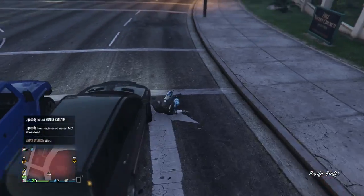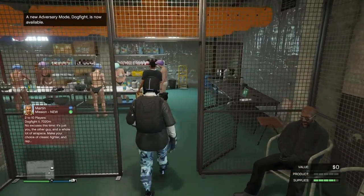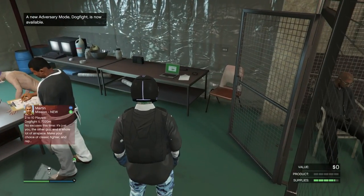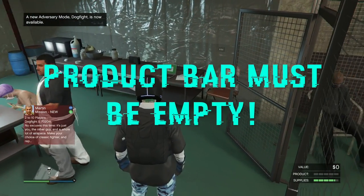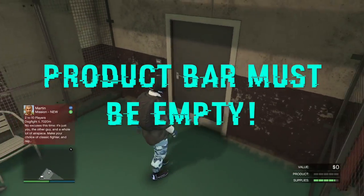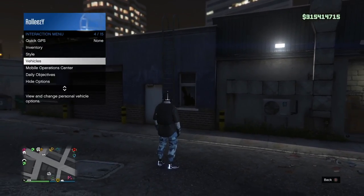Once you're in your business, make sure your supply bar — as you see on the bottom right — is three-quarters of the way filled, so not all the way filled but that last section needs to have a little bit in there. Go ahead, we're going to start the glitch by walking outside. Make sure your business is already running and it's got to be at that point on the supply bar.